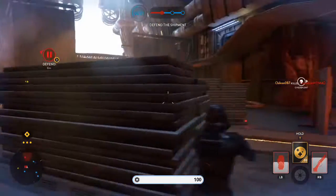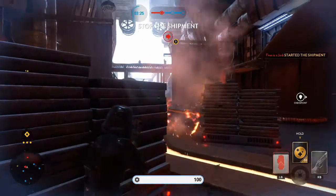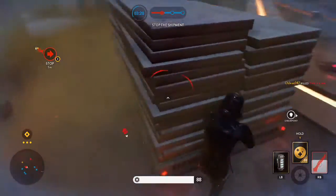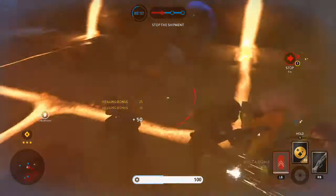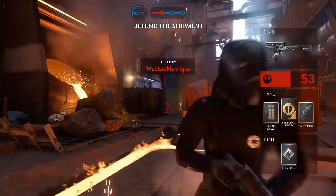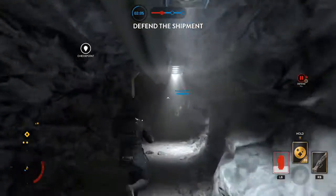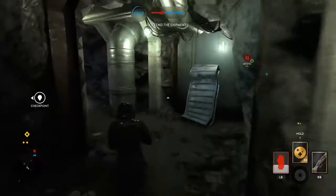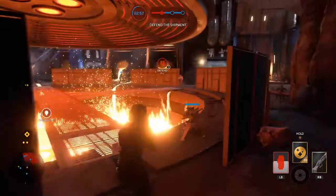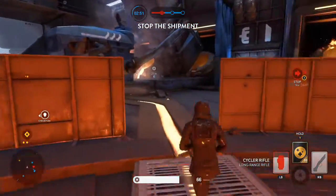Now on to the bad. The patch notes say they resolved an issue that made players invincible after attempting to enter a vehicle — but it still works. I spawned into a supremacy, grabbed the interceptor pickup, the character knelt down and stood back up, and I was invincible. I walked around and emoted at all the rebels. So it definitely still works.